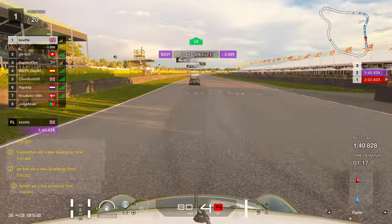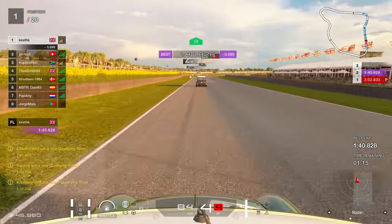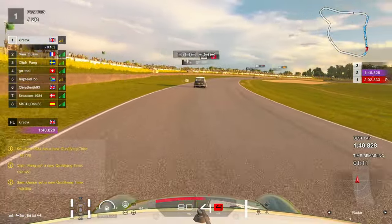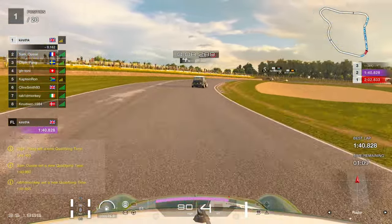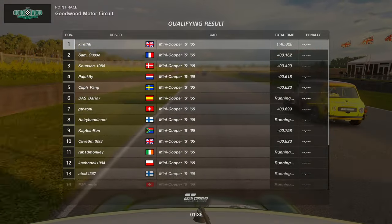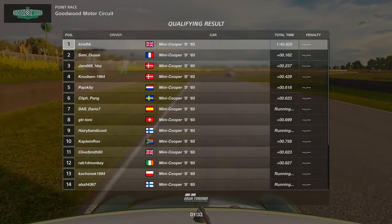Let's see what happens when we go over the line — it's going to be a 1:40.8, which doesn't mean a lot to me, but we're on pole by one tenth. And believe it or not, when it's all said and done, we're going to stay on pole. This never happens. Pole position for FIA — bring it on.